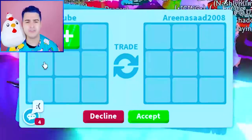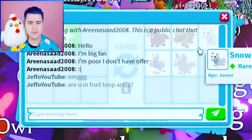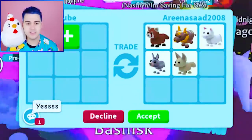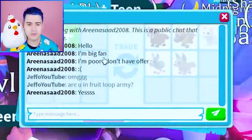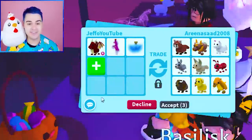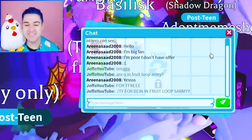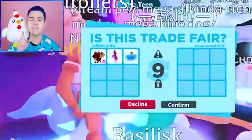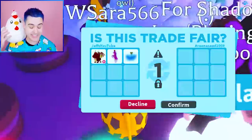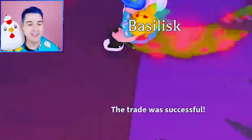They're a big fan but don't have an offer — this is so sad. This person is new and calling themselves poor. You shouldn't call yourself that. If they are in the Fruit Loop army, I'm going to give them the dragon and the fly and the ride potion for free. Thank you for being in the Fruit Loop army — Chimkin, we started out with a sandwich and got a shadow dragon, so do not give up hope.